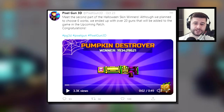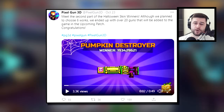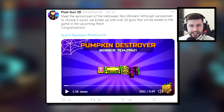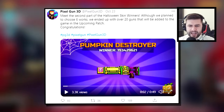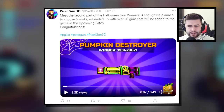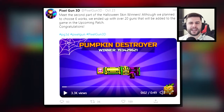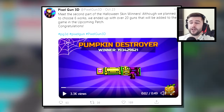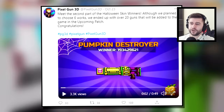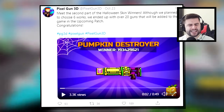Three months later, Pixel Gun 3D held a Halloween contest in October 2020. You've probably seen the Pumpkin Destroyer skin in Pixel Gun 3D — this was a community-created Halloween themed Ultimatum skin. The winner was the user ID 1934296-21. I wonder if this user is still playing Pixel Gun 3D today.